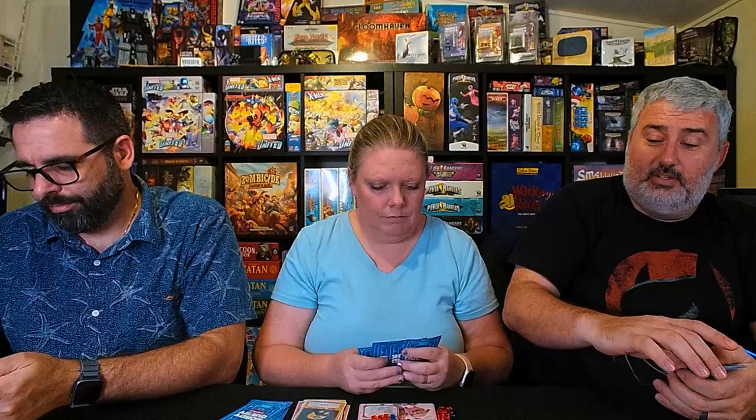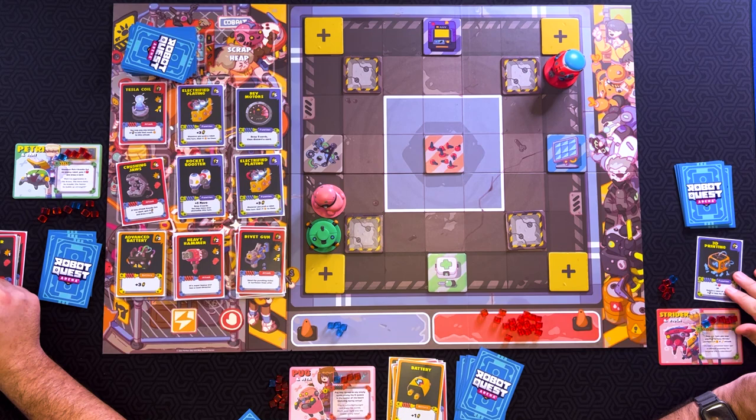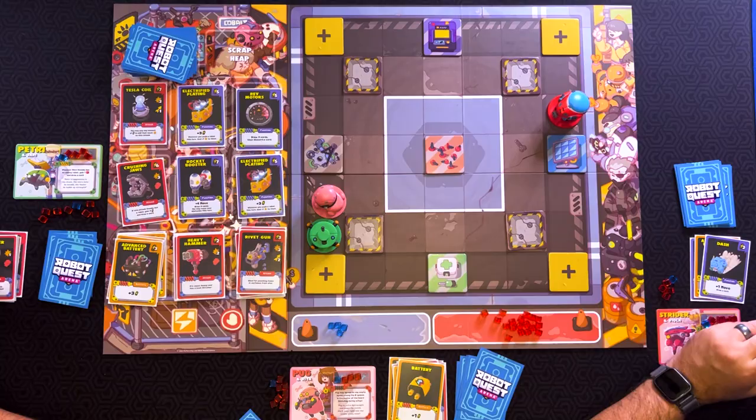All righty. I am going to acquire an advanced battery with this card — either get two victory points or acquire a card of three or less. I'm going to then dash — move one and draw a card. And from there, I'll just buy more energy. Buy another advanced battery. Then I will use my last battery to move one back to the solar panels.